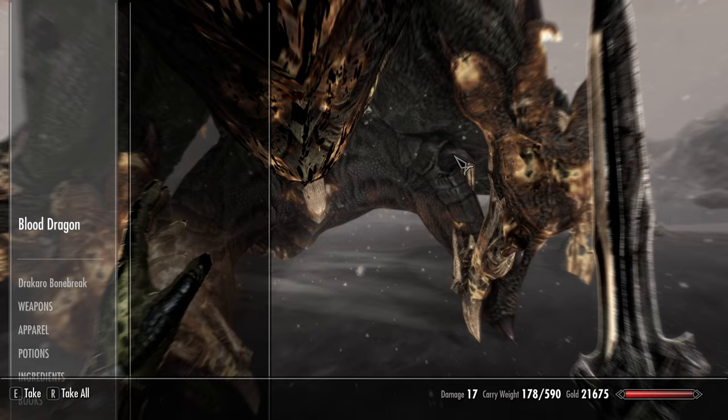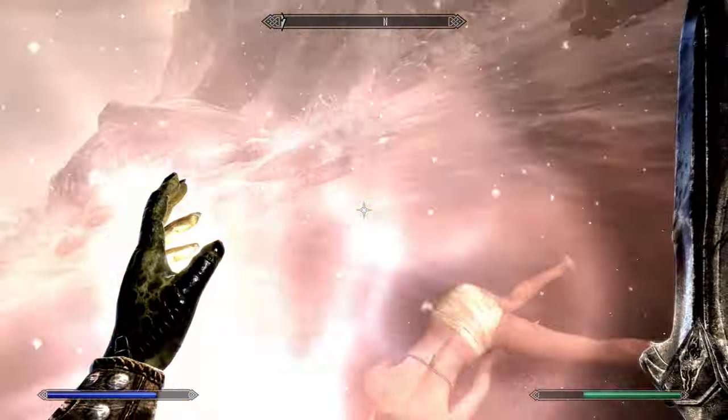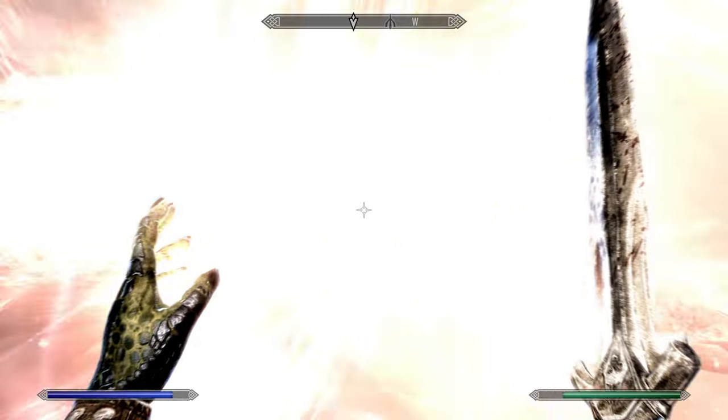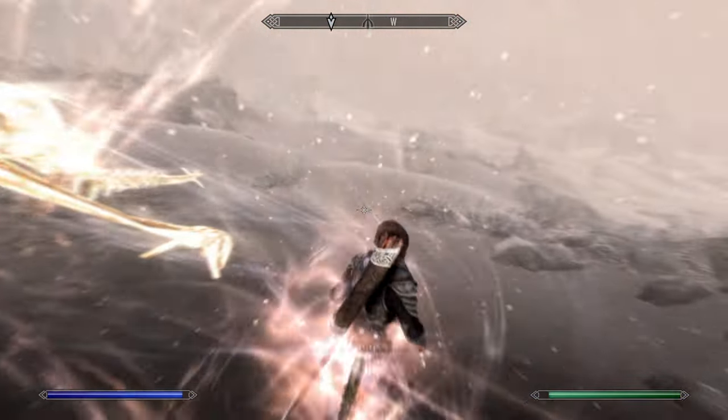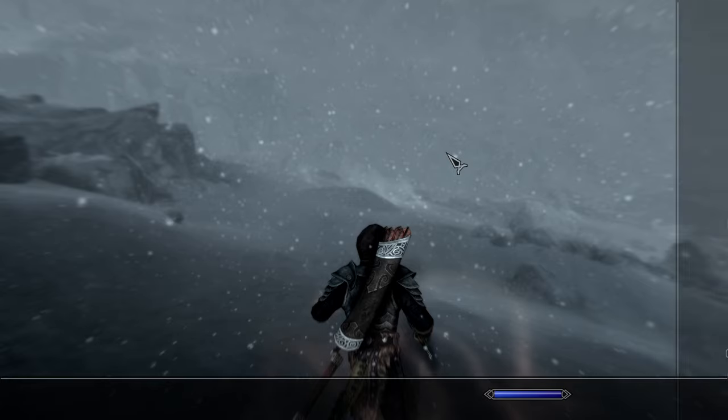All right, let's take all of his loot real fast and we can sell some of this stuff and use some of it — pack some away for later. Sweet, awesome, good stuff. I will take the iron dagger for now, we'll drop it if we need the space. Yeah, sweet. Get another dragon soul for free — that's what I'm talking about!